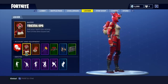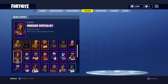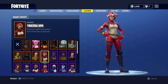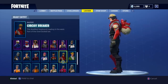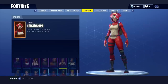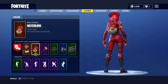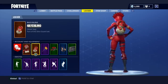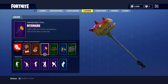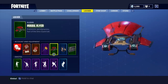Let me see — are there really any other red ones? Yeah, there are plenty of other red characters. I will be reviewing which of these skins looks best with the Hatchling back bling. Bite Mark looks pretty badass and Fossil Flyer looks pretty cool as well.